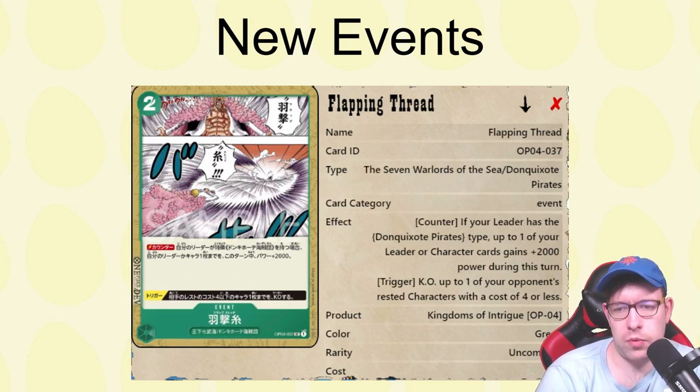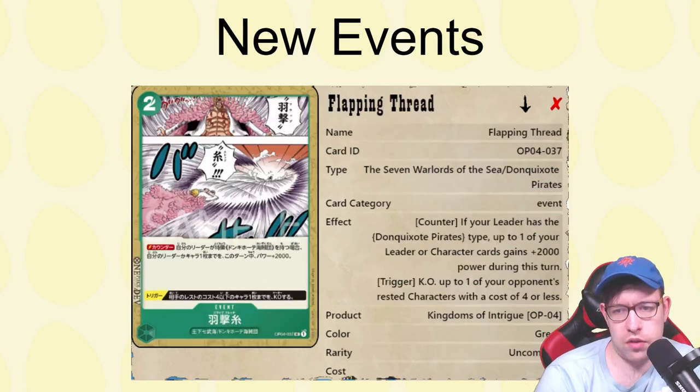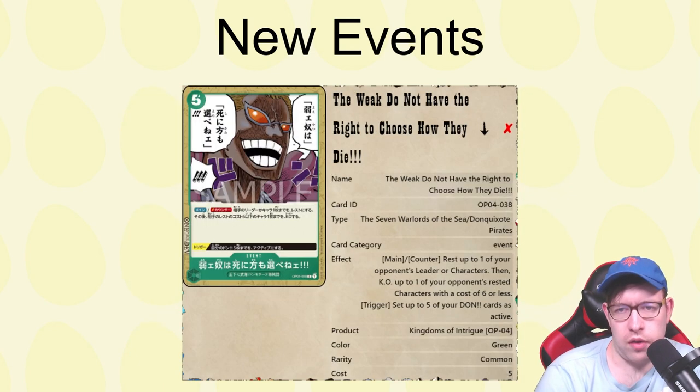Flapping Thread is a counter — if your leader is a Don Quixote Pirates type, up to one of your leaders or characters gains plus 2k power this turn. Becoming a 7k leader is okay, and you pitch a card but get the DON for free, so that's kind of nice. Spider Web I'm really excited about — it gives plus 4k during battle, then sets one of your characters as active, enabling double block effects. The trigger gives your leader plus 2k power during that turn.